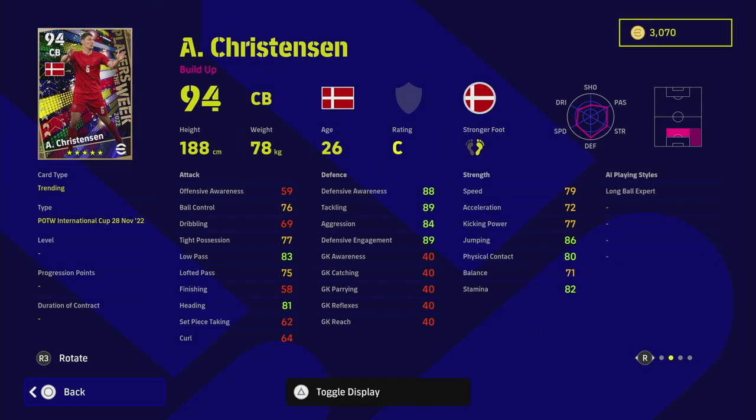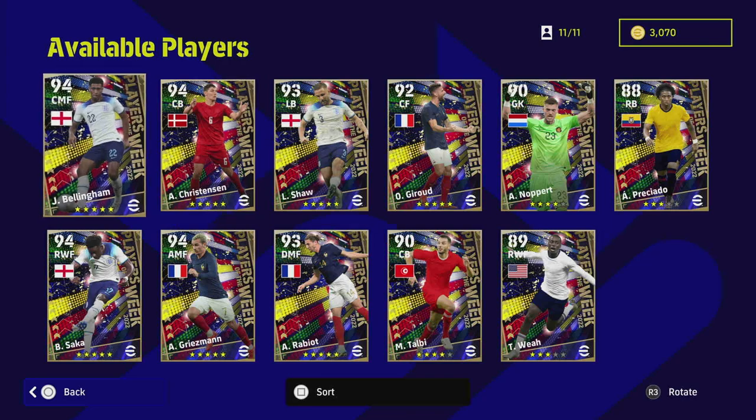Christensen is a player I haven't really looked at before. He has the build-up play style — tight possession and low pass are very important for a center back. Playing three, four, or five at the back, you need at least one ball-playing center back. He's got 89 tackling, 89 defensive engagement, 88 awareness, 86 jump, 83 low pass, 76 ball control, 77 tight possession. Very unique — no blocker but has interception and he's quite tall. Definitely worth a spin.